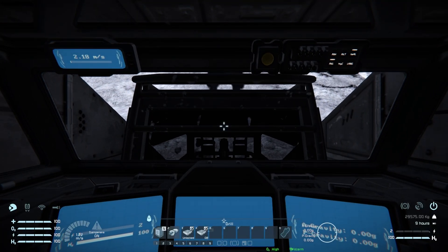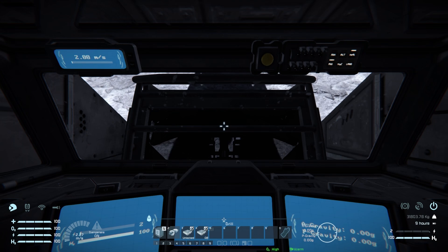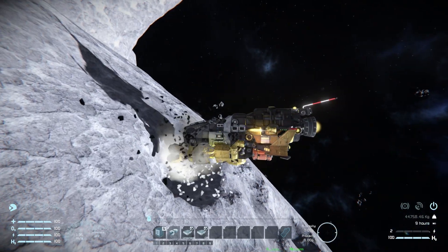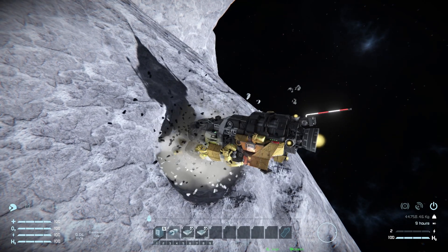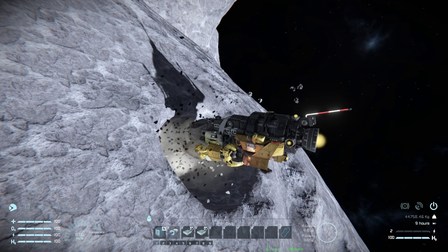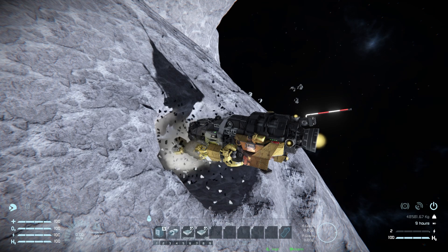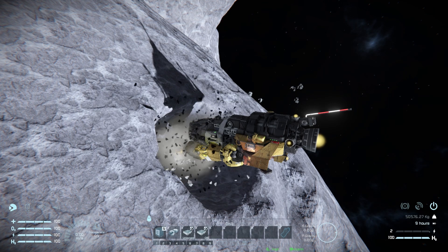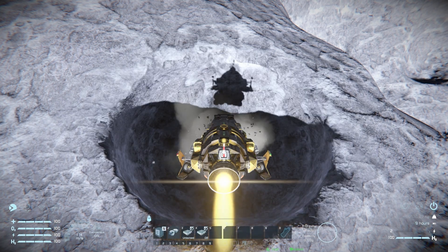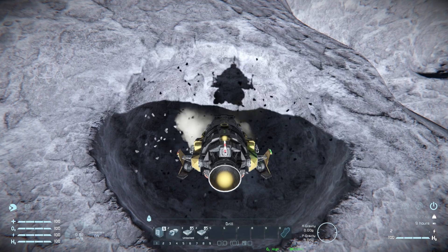Coming up to it in first-person view, left mouse button to start drilling. From this camera angle we can't see too much. I do have a mod in this world that increases the drill radius from a previous showcase that I forgot to remove — right mouse button would make a gigantic hole with it, as you can see.